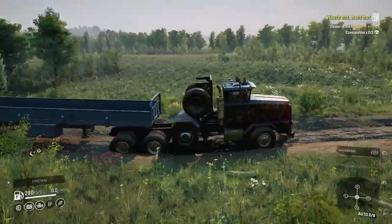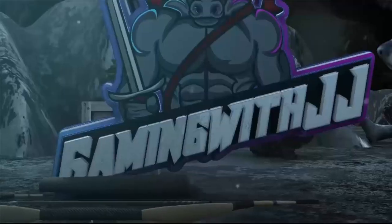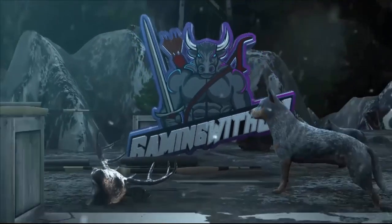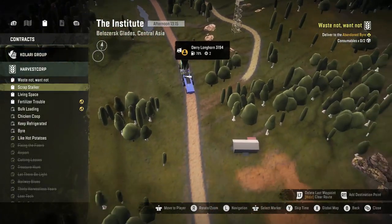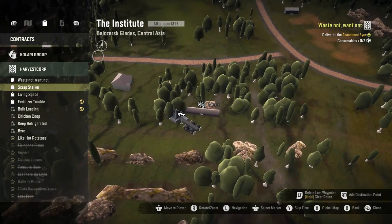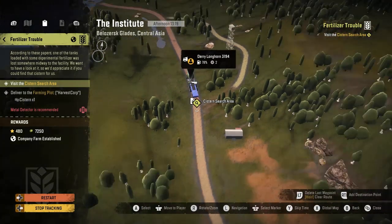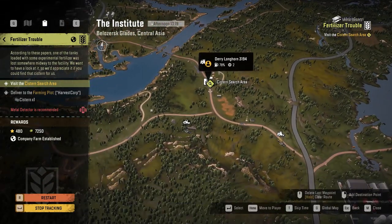Hey guys, welcome back to my YouTube channel. In this video we're going to be doing the Fertilizer Trouble contract. For this contract we have to go into this little zone back behind me, but I wanted to show you guys — it shows the cistern here, and then when I click on Fertilizer Trouble and start tracking, all of a sudden the icon for the cistern is gone.